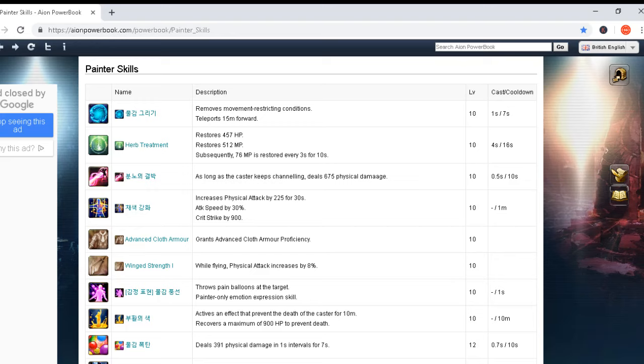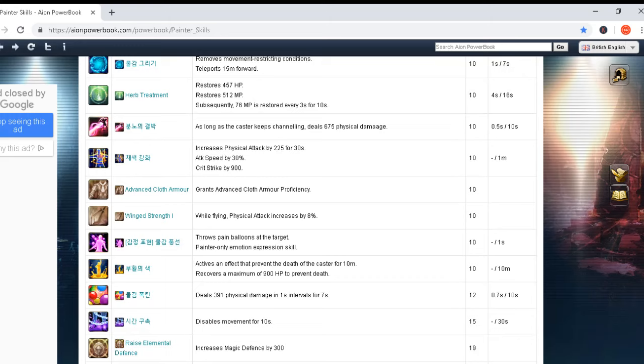Then we have Herb Treatment, which restores HP and MP — we all know about that. Next skill: as long as the caster keeps channeling, deals 675 physical damage. Casting time is 0.5 seconds and cooldown is only 10 seconds. This channeling mechanic is something new in Aion, implemented with the Painter class. It's common in other games but this is the first time in Aion we have a channeling beam thing — you target your enemy and while you keep it on them you deal damage.